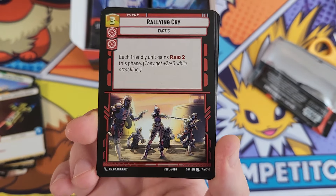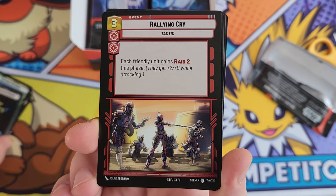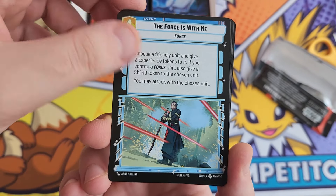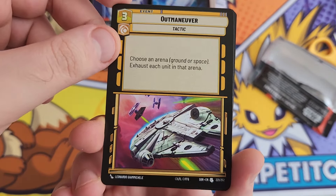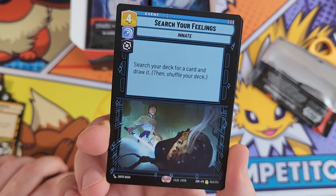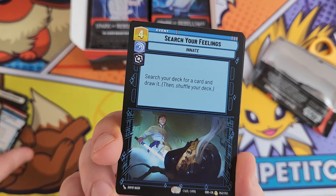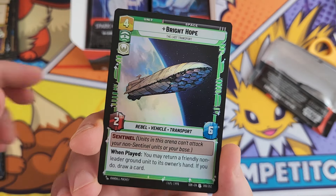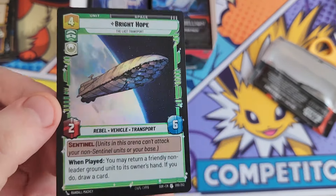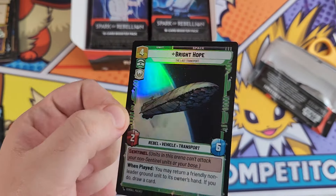The artwork is all kind of hand drawn - they haven't used stock images from the movies or TV shows. This is our first uncommon. You get three uncommons per pack - we've got 'The Force Is With Me' and 'Outmaneuver' with the Millennium Falcon being chased by two TIE Fighters. Our first rare is 'Search Your Feelings' - search your deck for a card and draw it, so potentially a pretty good card.